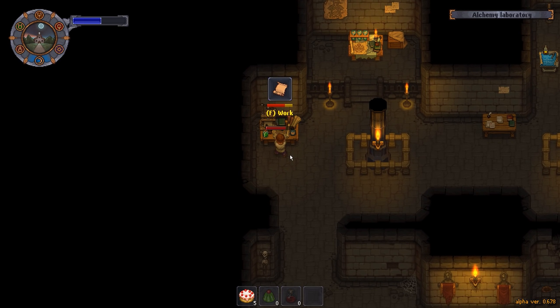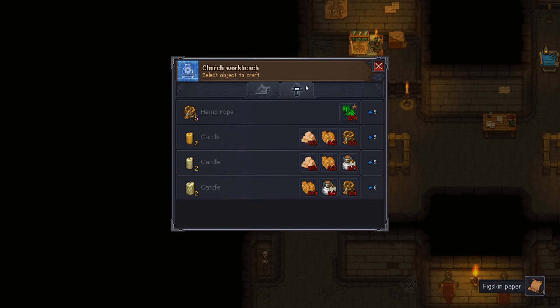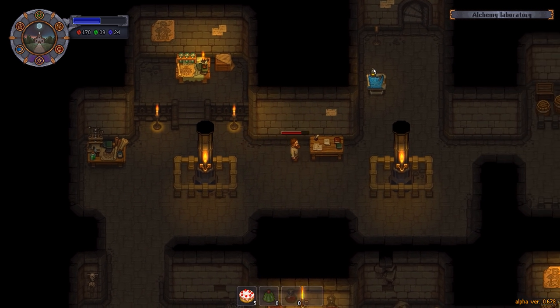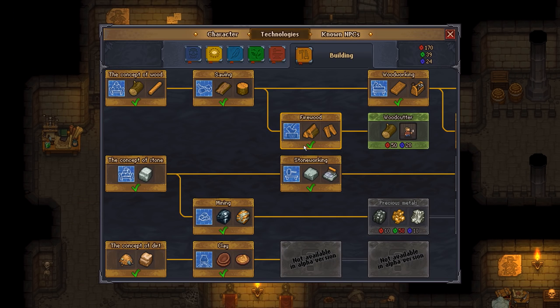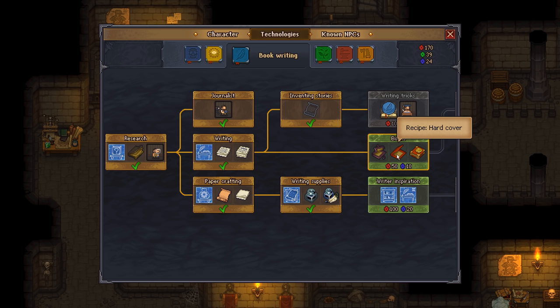We need pigskin for this one here, and then we'll be turning it into softcover. Let's see if softcover is gonna be here... apparently not, so it should be in my desk. We might have to unlock it actually. Technology - book writing - there it is. That's gonna require yet again ten more of my much-needed blue orbs, which annoys me. But at least this gives me the option to get closer to the blue orbs that we need.